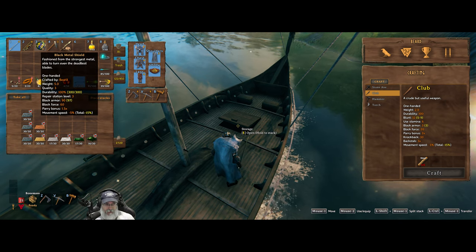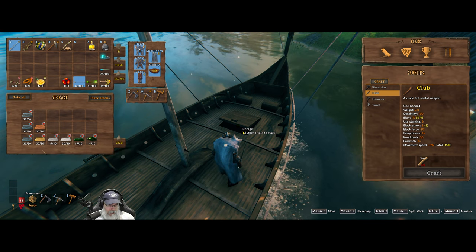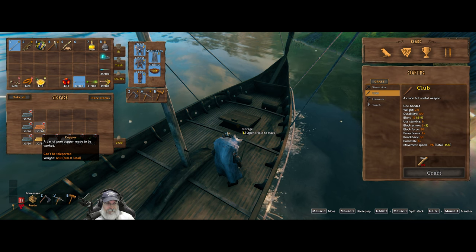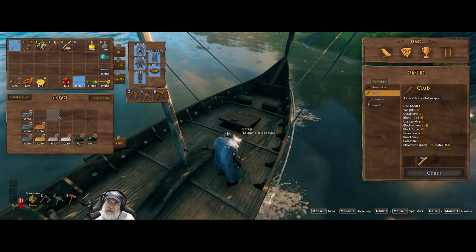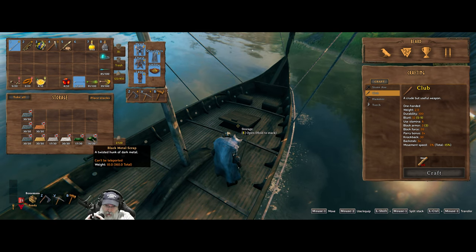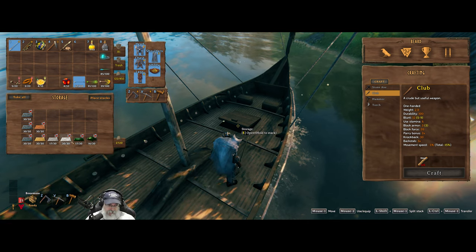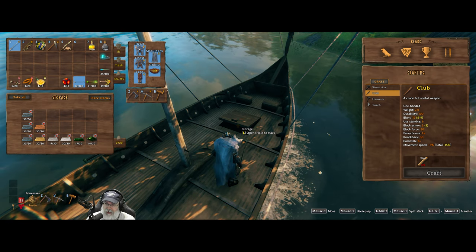I upgraded my shield all the way to level three with the black metal, and I'm taking the rest of the black metal I had made down here up with me. I'm taking one stack of bronze, a full stack of silver, a full stack of copper, and three stacks of iron — enough to make everything plus about 10 large chests. I'd like to make the black metal chests eventually, but we'll probably start with just the large chests and maybe upgrade them later.